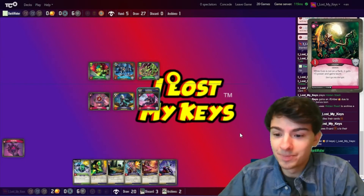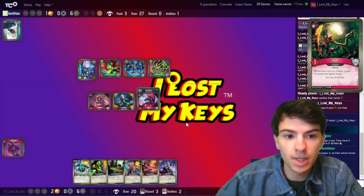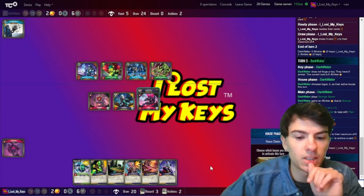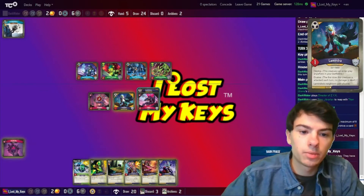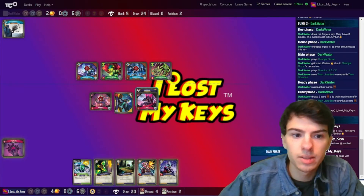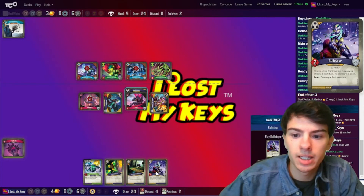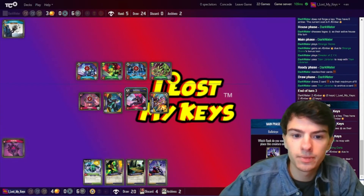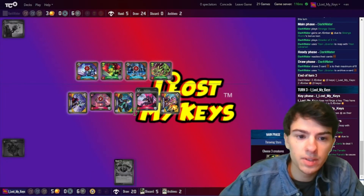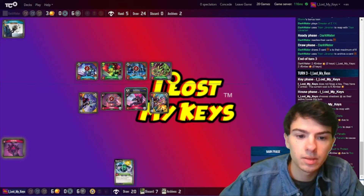They're choosing Logos. They're playing Strange Gizmo and Director of ZYX, and they are going to reap with Titan Librarian. It's my turn — I'm gonna have to go Shadows. I'm gonna reap with Lemendra. I am now going to play Whistling Darts. I'm going to play a Brend on the right, a Bullet Eye on the left, Too Much to Protect just for the Amber, and my Throwing Stars — dealing one here and some damage there. That'll be my turn.